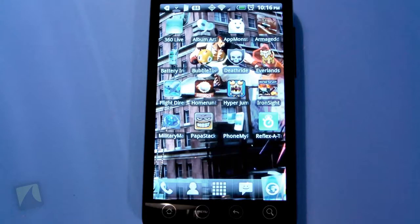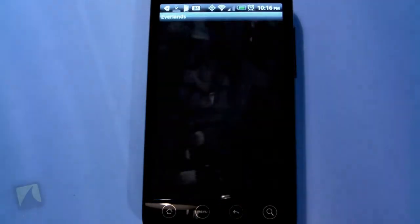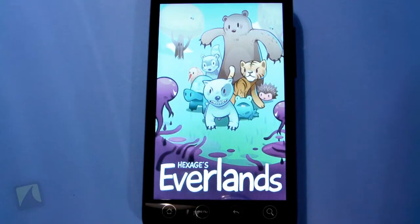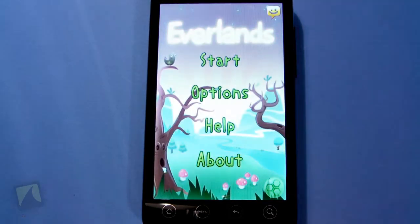So sit right there — I'm going to show you guys what it's all about, just how it looks and everything. It's awesome. Let's open up Everlands. This is one of my favorite games from the Android market, I totally love it. It's brought to you by Hexage — they make some pretty awesome games on the Android market, so you should definitely check out some of those.